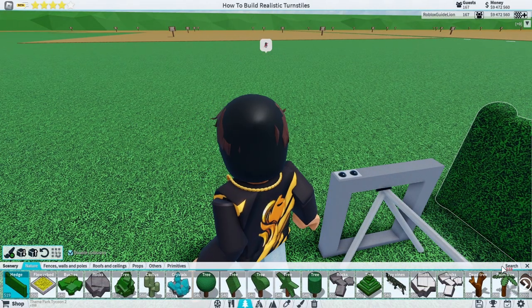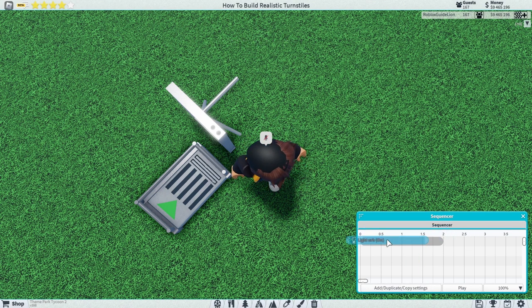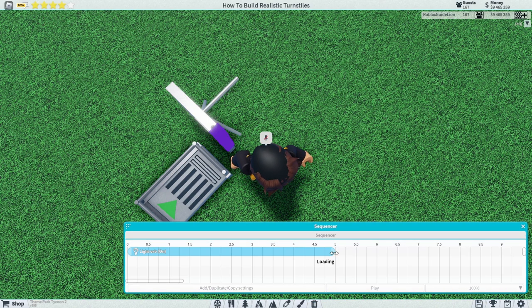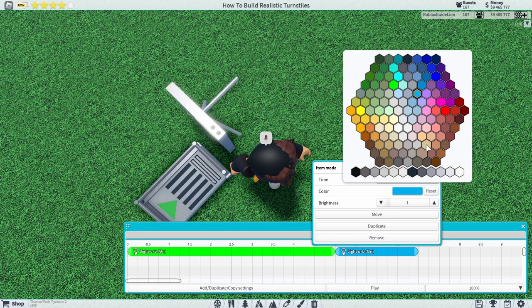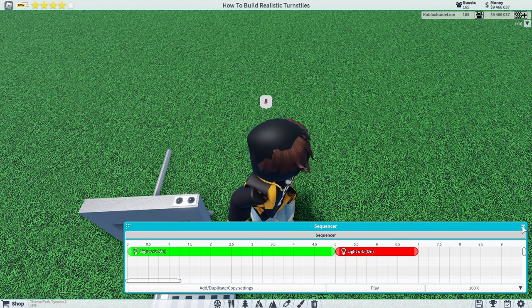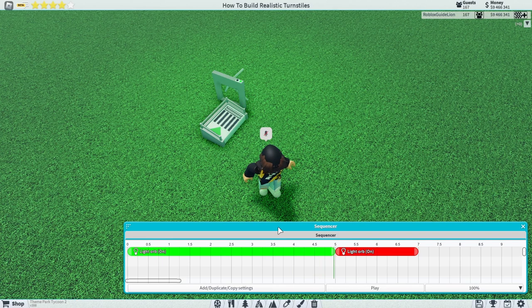You're going to get a sequencer — you don't have to do this but you can if you want. Select this one right here, place it, and make it go to five seconds, then change the color to lime green. Select the next one, change it to red, and that's going to play for about two seconds. This should work — once the five seconds is over it will then change to red.